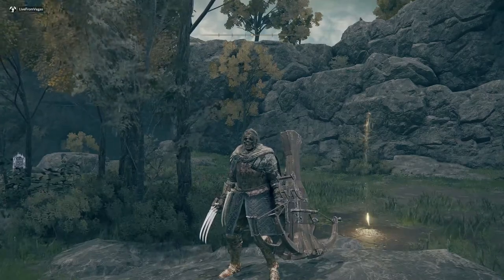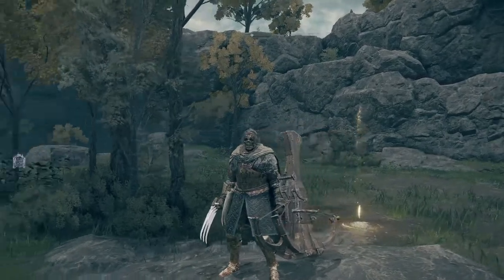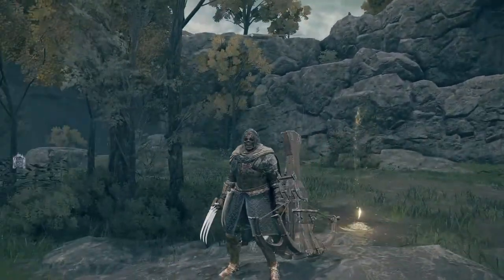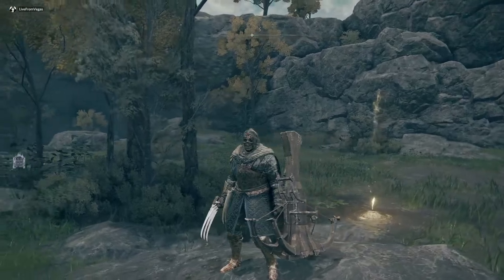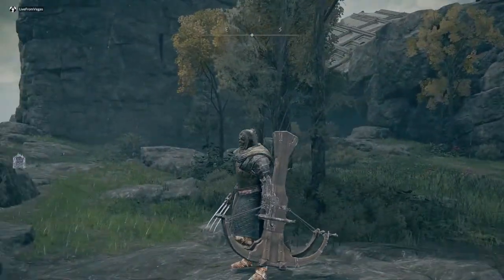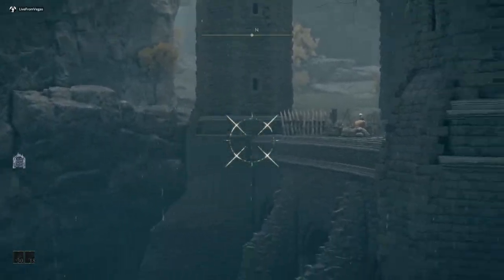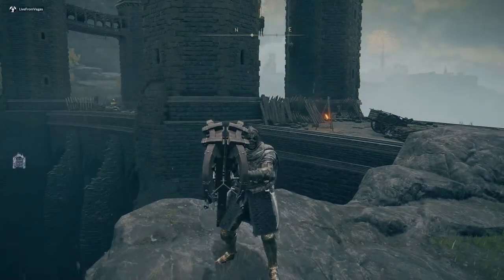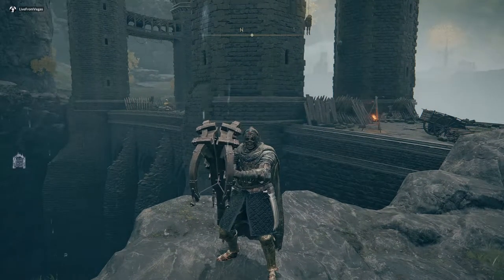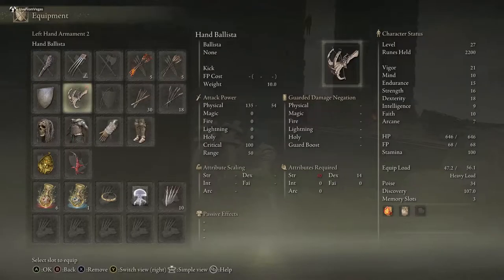Yo, what is poppin, people of the internet — this is Live from Vegas bringing you another Elden Ring tutorial. If you see this boss skeleton head on my face, that is another guide I just made yesterday, link in the description. The other thing you're seeing is probably this massive ballista crossbow — this thing is actually totally aimable like a sniper rifle, and this is just something you totally want to find. I discovered it on complete accident. I'm a horrible Dark Souls player; this is my first Dark Souls game and I've been streaming it every day.